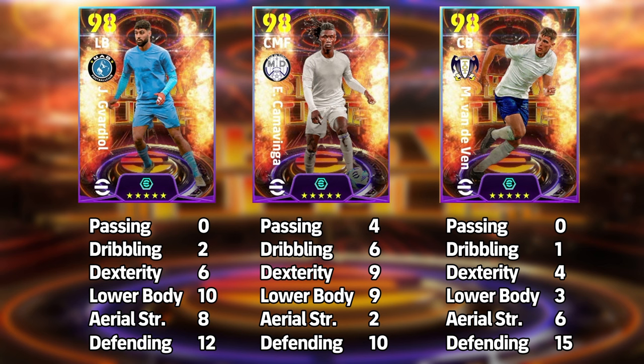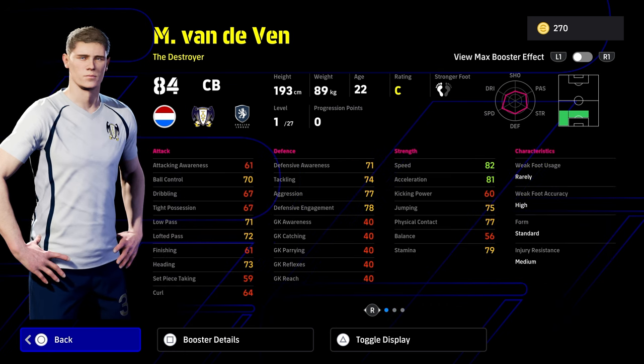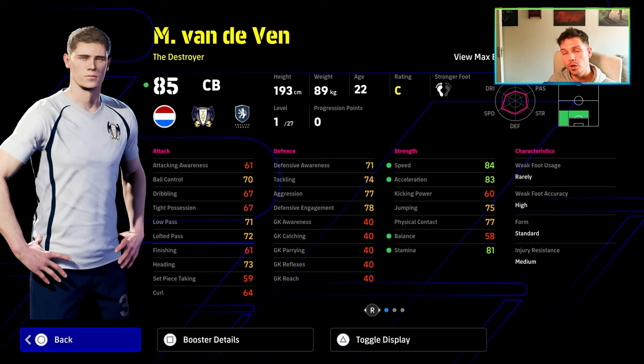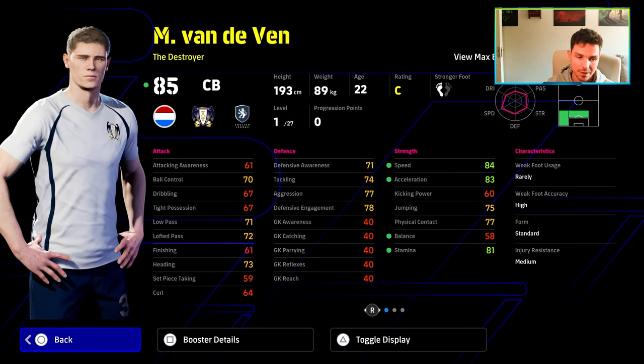If you're playing CB and don't need as much lower body, take that down a little. Dexterity can come down once it's at 75 — that's more than enough. No dribbling needed at CB, so pump two more into defending. Last but not least, we have Mickey Van de Ven — very solid, down as a destroyer. He's got heading, way to pass, long throw, man mark, interception blocker, aerial superiority, and sliding tackle. Give him acrobatic clearance as well.